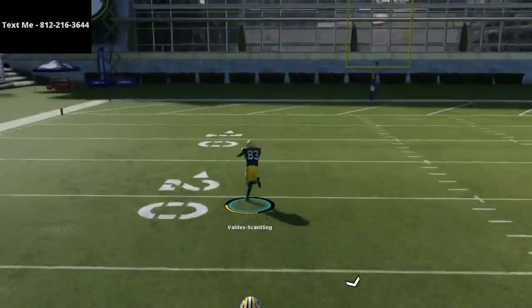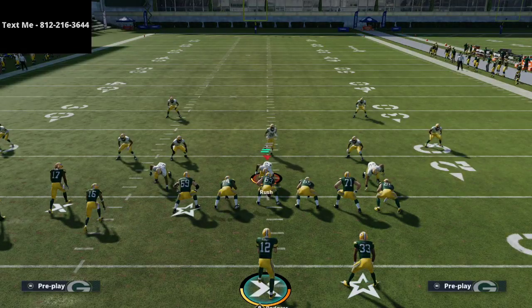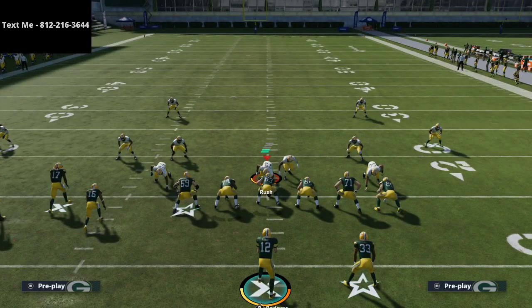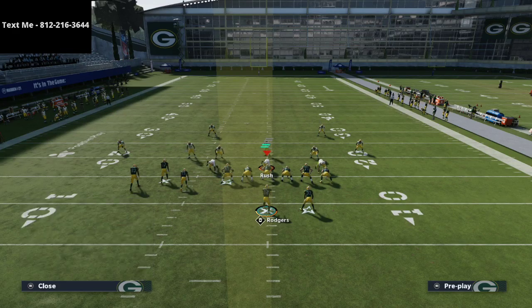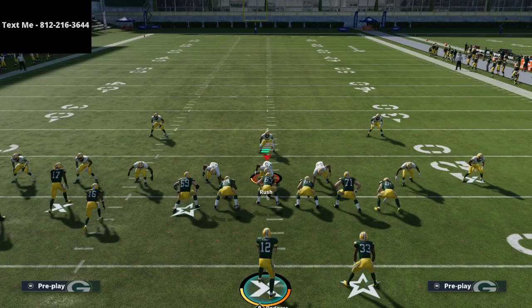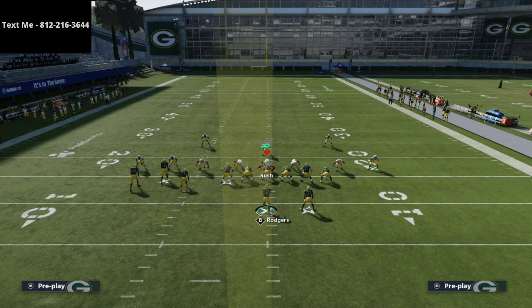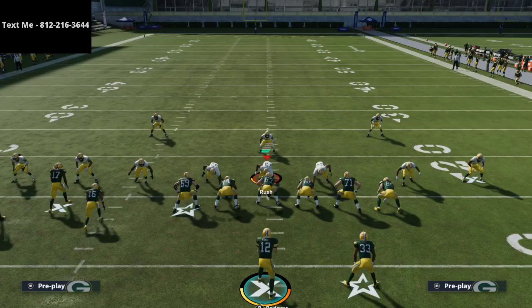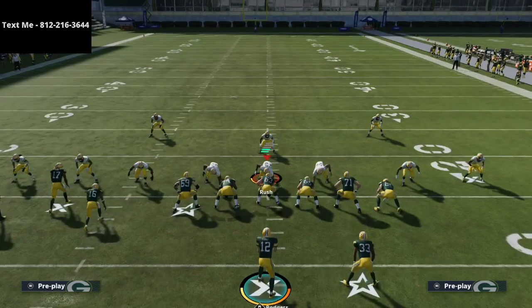Against quarters coverage it's an automatic one-play touchdown every single time — quarters literally cannot hang with it. There's nothing they can do from quarters unless they put adjustments on their field. To set up the whole play against match coverage, I smart route the post route to Davante Adams, streak both the tight end and the square receiver, smart route the circle receiver, streak the X receiver, and put the running back on an option route.